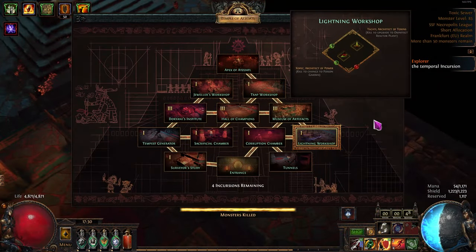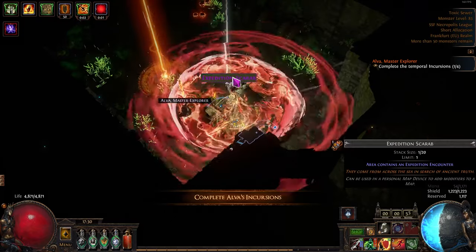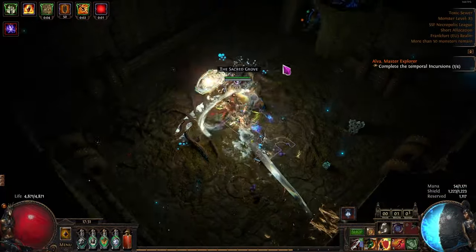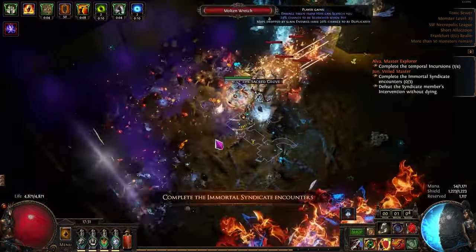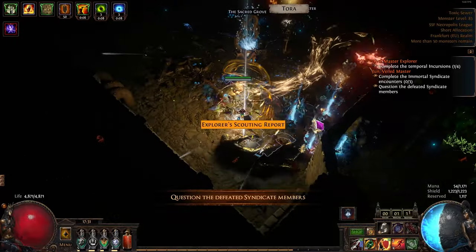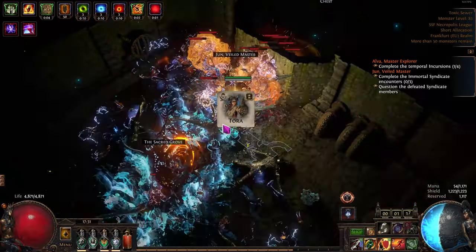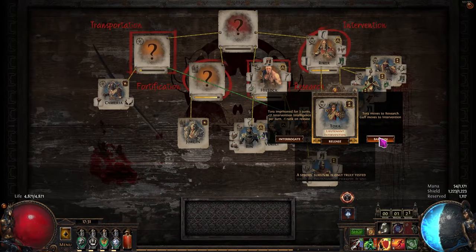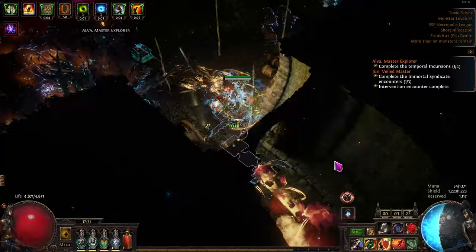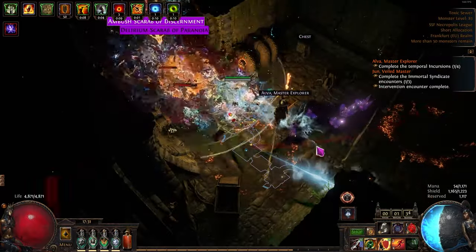There are cons too, however. One: maps tend to take a while with four masters in there. I am on average, with the build you see on the screen — which is cast on crit detonate dead — taking roughly 8 minutes or so to clear a map. Two: another con are the good atlas nodes you must sacrifice for this strategy. That means typically less loot compared to other strategies, a bit less scarabs, less currency, less maps. But you are still easily sustaining maps — it's just a trade-off for the master loot you are getting instead.